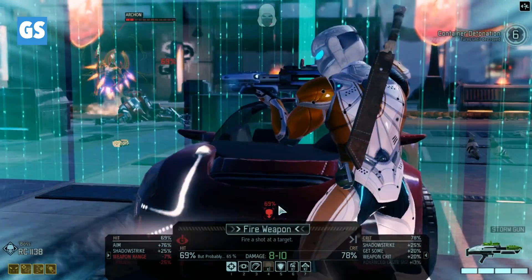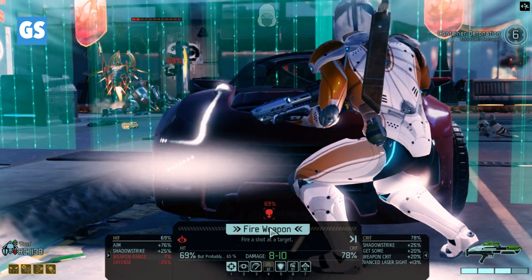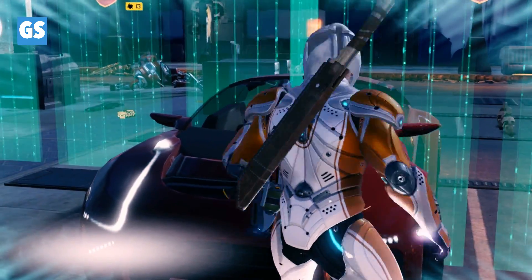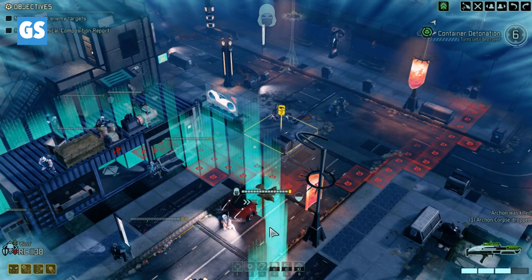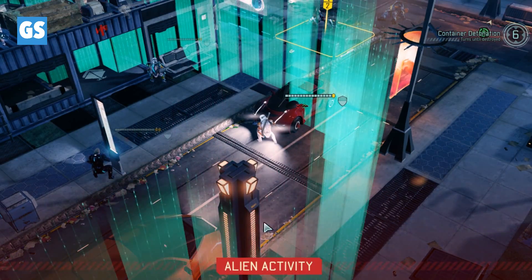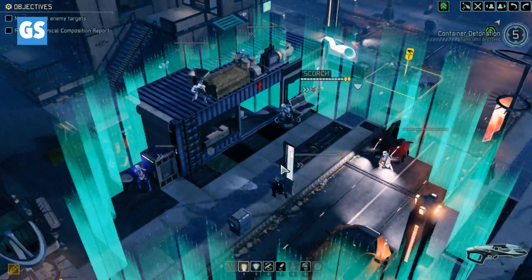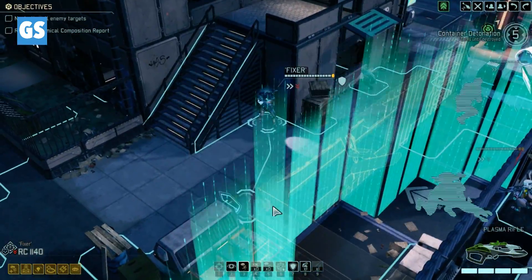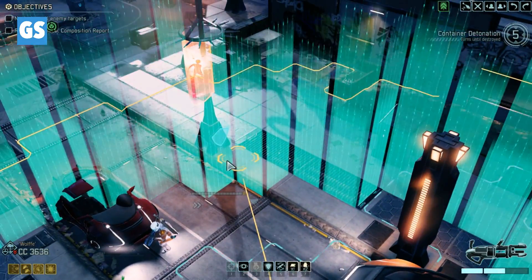Now we could take this guy out with Boss — have a really good chance. I think we'll take it. Nicely done Boss! We'll take it. We don't have Gremlin heal for Jesse but that's okay, because we're going to keep her back a little bit.